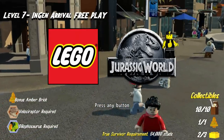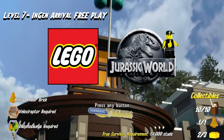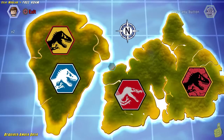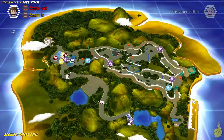Now this one's a little bit tricky. We get a bonus Amber Brick which actually gives us the Velociraptor, which is required for this level. But we also need the Dilophosaurus, so we're gonna assume that you have been following along with our videos, that you played the last Free Play level, got the Amber Brick for that, and you're good to go.